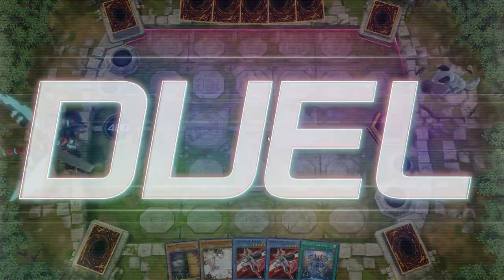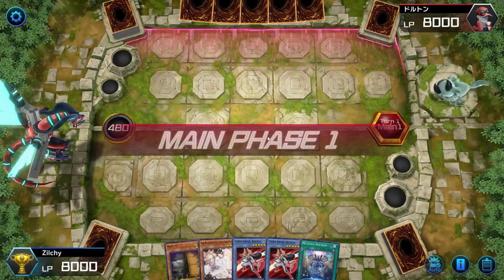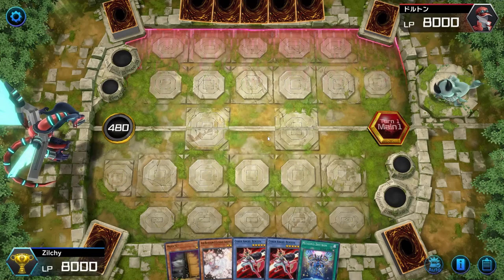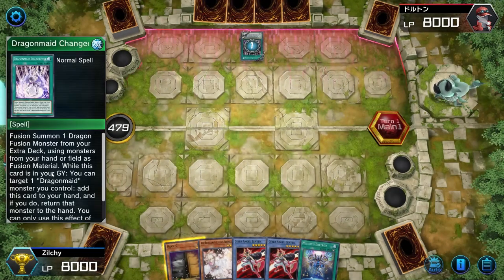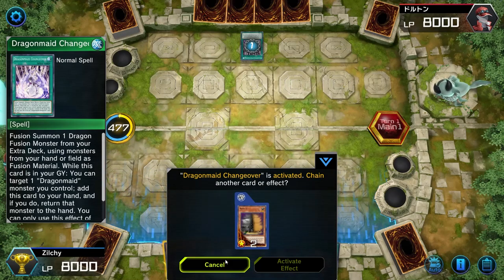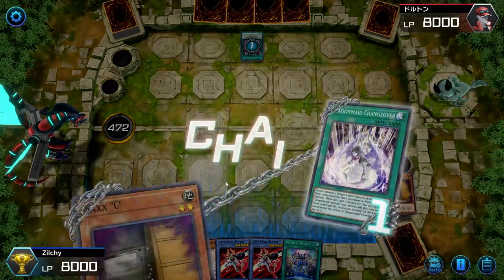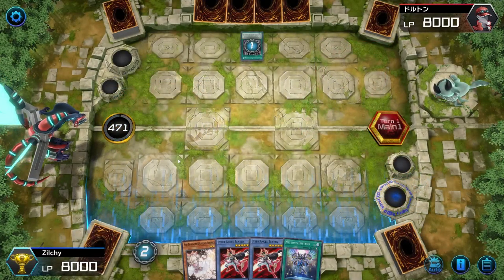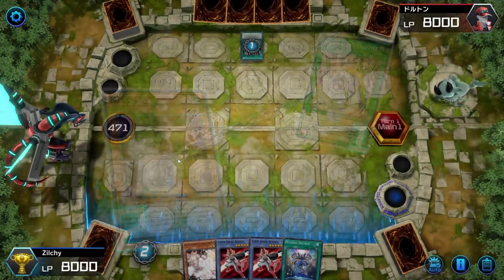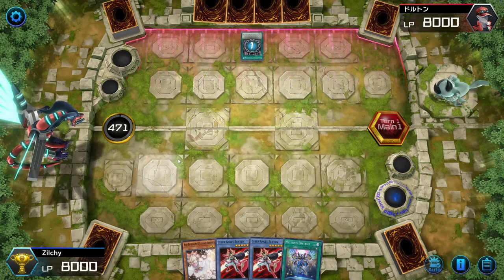Okay, so we ended up losing the coin toss and this hand right here is not very good at all, but let's see what we can do. Hopefully we can get value out of Maxi and draw into something nice. What deck is this? Dragon Maid. Fusion Summon — okay, we can chain this now. Okay, we're chaining. Please don't have an Ash. Resolve. Perfect.